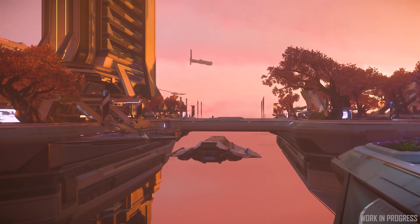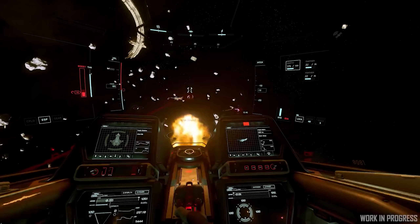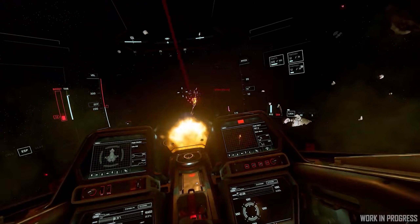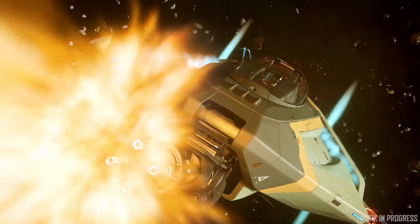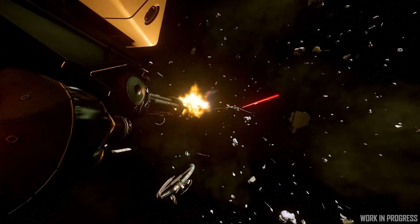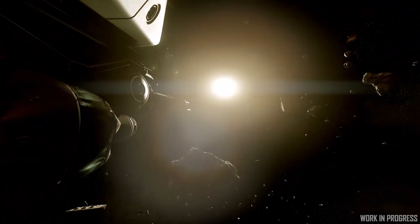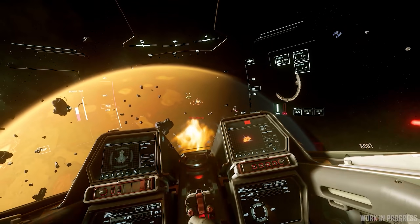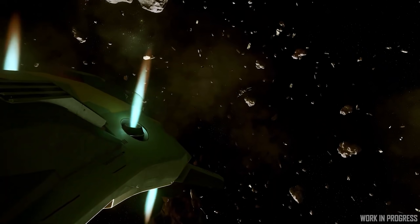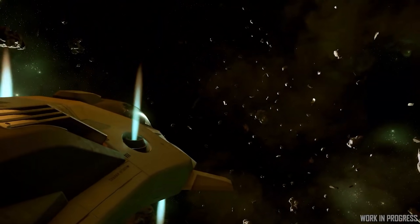Beyond that new landing zone, Crusader ships have had a lot of changes too. The new power management system coming in 3.14 has new capacitor gameplay — your interaction with the power systems has changed. You'll have the ability to use stored capacitor energy to give a system a temporary boost, but laser weapons have capacitors that need to charge before you can fire them again, so you're not going to be able to constantly fire continuously.